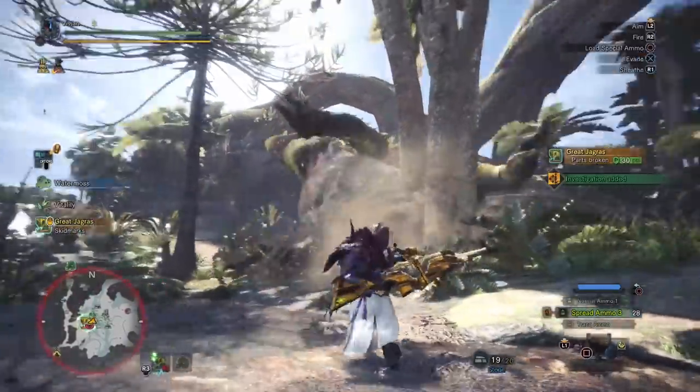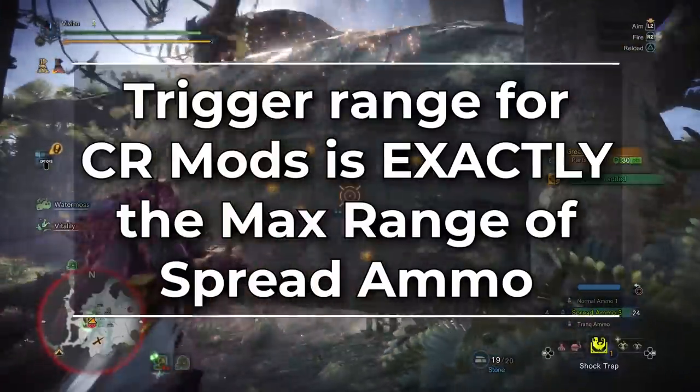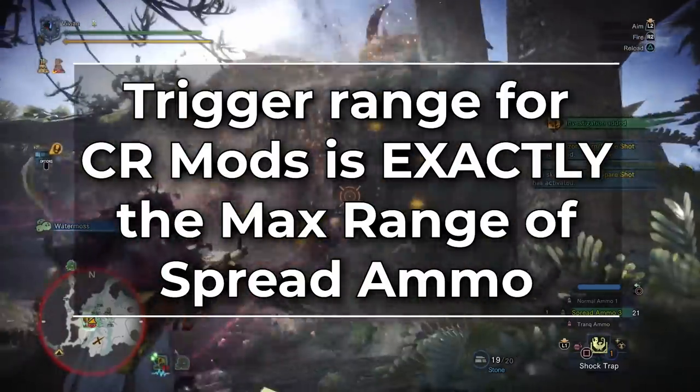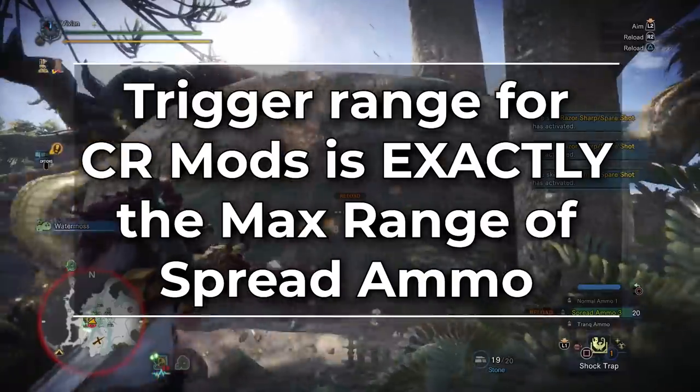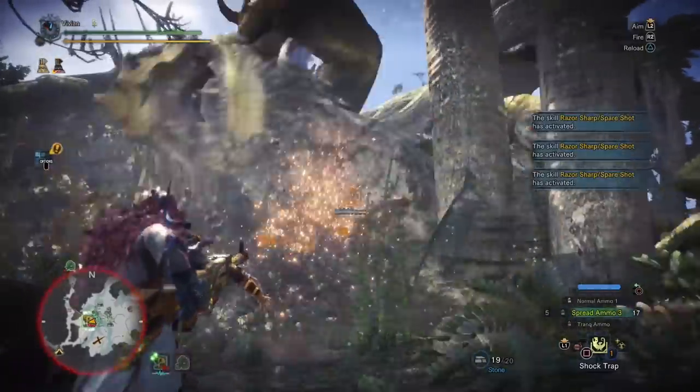On top of that, Spread Ammo has a natural affinity with close range mods. The triggering range on close range mods is exactly equal to the max range of spread ammo. So you get that juicy close range mod bonus every single shot.